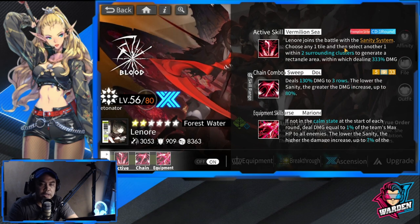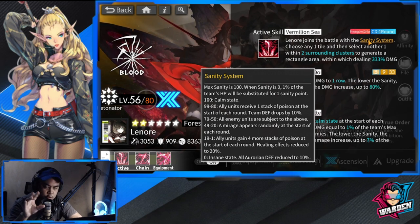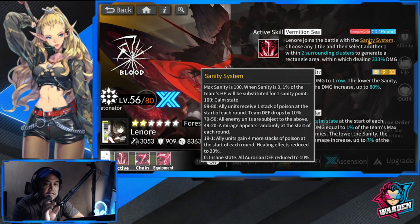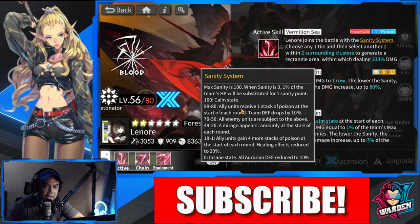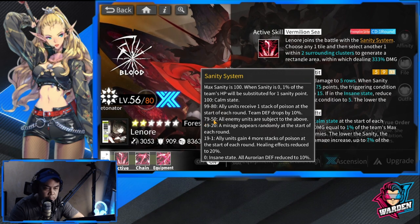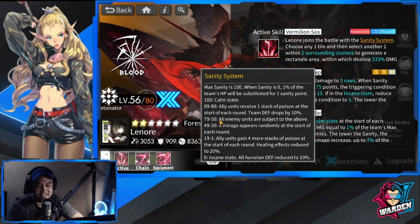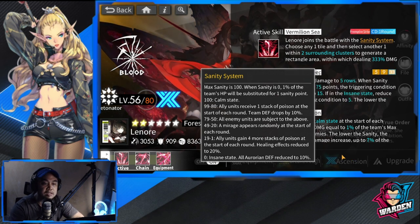If you're not familiar with the sanity system, here's a short description: more damage comes but there will be a lot of debuffs affecting your team or the Aurorian herself. If you want to drop the sanity system, it's preferred to drop it between 79 to 50 because all enemy units are subject to the above — this is your safe zone. Obviously you have to take Lenore and Giles up to zero to maximize their damage and kit mechanics.